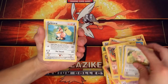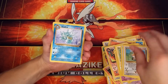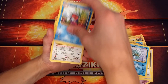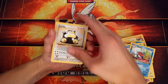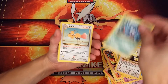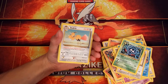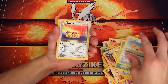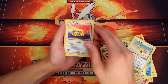Then we got a Lickitung. A Farfetch'd — looks like from the original set. A Seedra. A Snorlax — definitely from the original set based on how it looks. Tangela. A Dodrio with the ability Retreat Aid — as long as your Dodrio is benched, pay one energy less to retreat your active Pokemon. Not bad. A Persian — is that a Holo? No, it isn't, but it kind of looked like it for a second there.